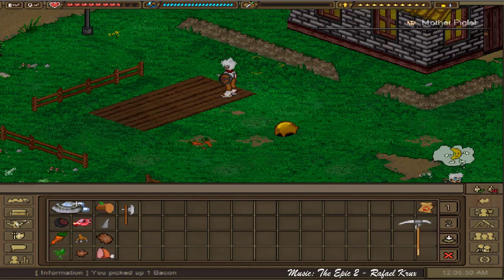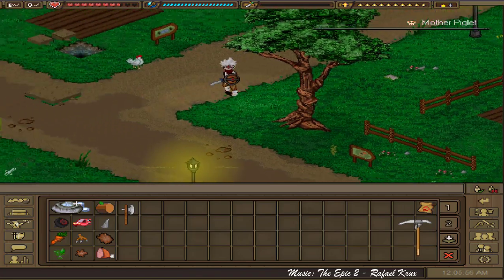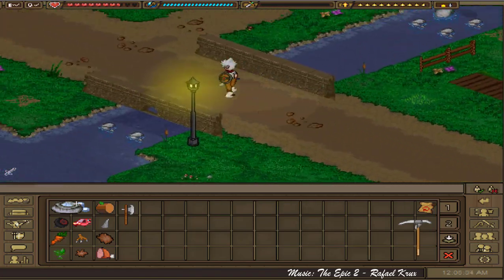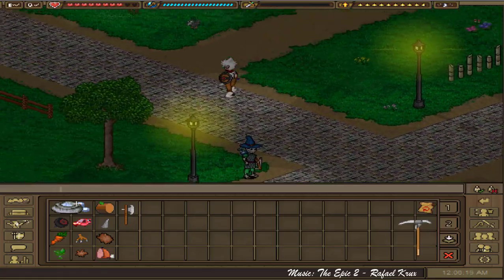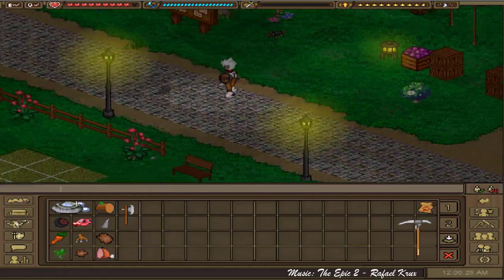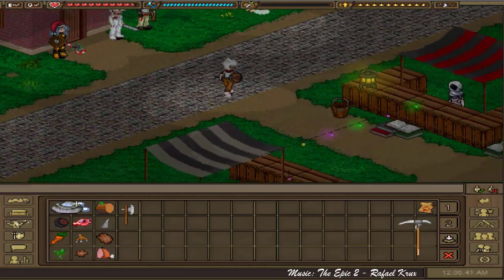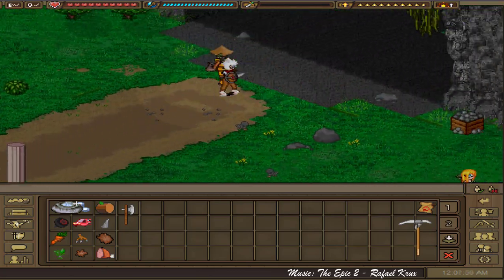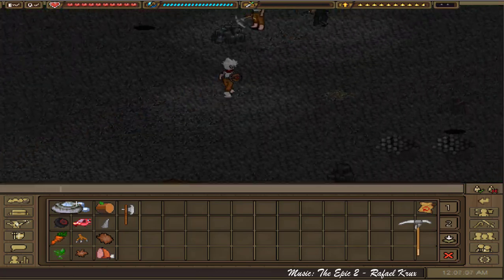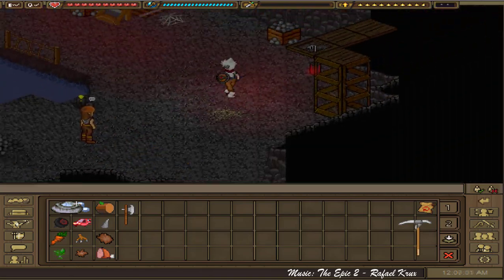The next and final resource we need is web or cotton. Web can be dropped by the spiders in the mine map, however if you are a low level with not the best gear it may be difficult to defeat them, since their attack without applying your defense stat does anywhere from 80 to 100 damage. There is also only a 7% chance that the spider will drop web when defeated.